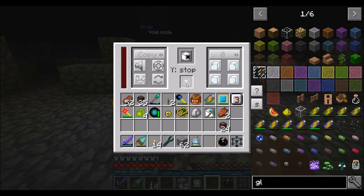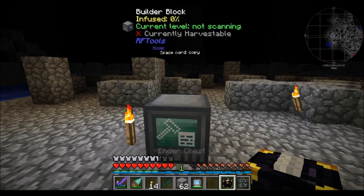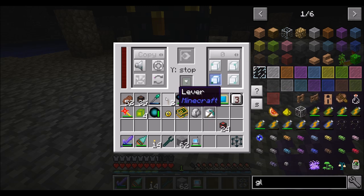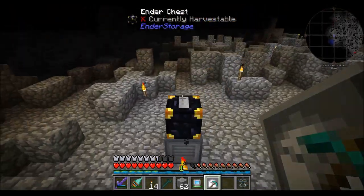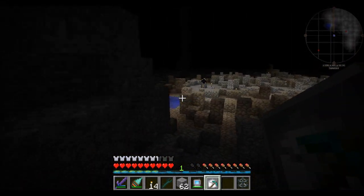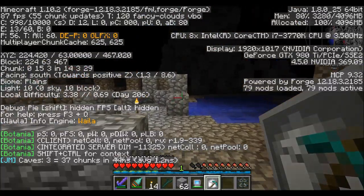The quarry — builder block. Step one: whatever card you place in here is going to tell you what's going to happen. We had that shape card we were using way back in the day to void out area for clearing terrain — yeah, it's going to go back into our sorting system. You're going to want to place your ender chest on top — that's where it's going to output items. Any items it gets are going to go straight into the chest above the builder block. We're also going to want to give it power. Then the shape card quarry — this is going to specify the area we're going to mine out.